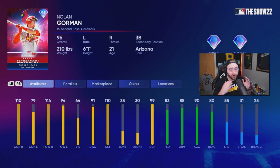I'm really excited to use him. He's cracked against righties; against lefties, not so much — the 79 contact will be a little rough on Hall of Fame, but we'll see how that goes. 94 power, not too shabby either. He's a second baseman as well, so he's got great fielding. The speed at 55 is not ideal, but Nolan Gorman has a fantastic swing. Very happy to get to use him.